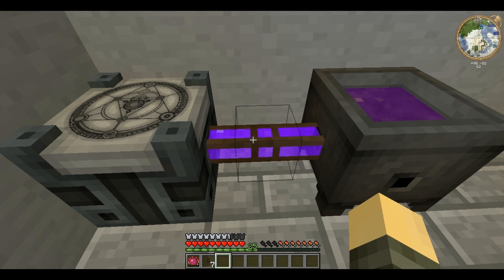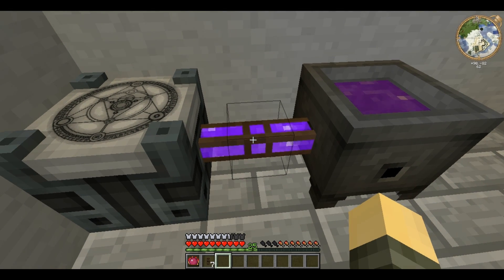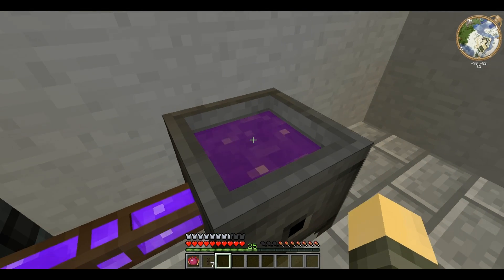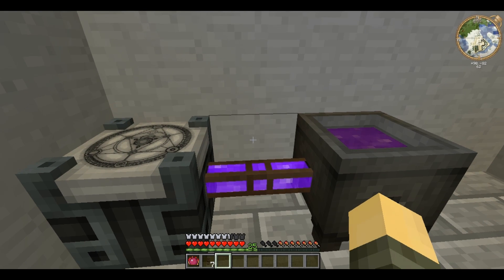The amount of taint in the conduit is shown by the colour of the purple V inside it. As you can see, one section is almost clear whereas another is quite dark. The darker it is, the higher the taint level.